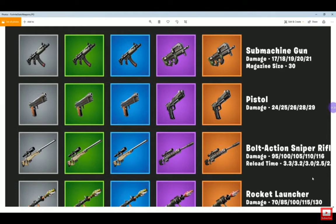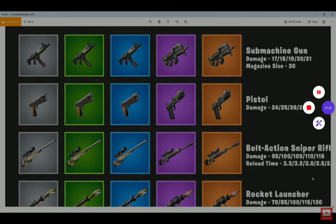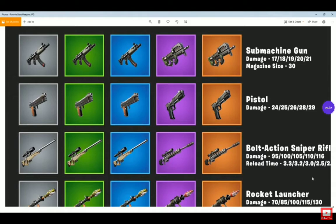The only way to get the rare pistol was by a glitch, and we were able to get a legendary bolt action by doing a glitch too. But now since it's Chapter Two, we can get all of these. It's pretty sad. Look at the rocket launcher — the RPG — it changed.